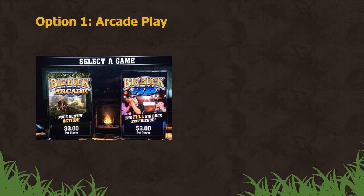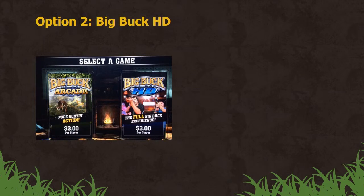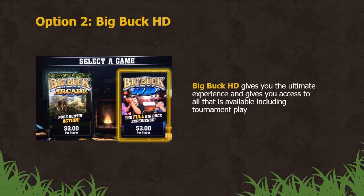You have the choice of Arcade or Big Buck HD. For option one, shoot Arcade for an easy, quick start without player registration — follow the prompts and enjoy the game. For option two, Big Buck HD, shoot the right side of the screen. Big Buck HD gives you the ultimate experience and gives you access to all that is available, including tournament play.